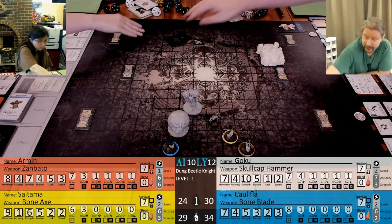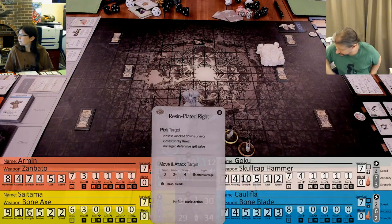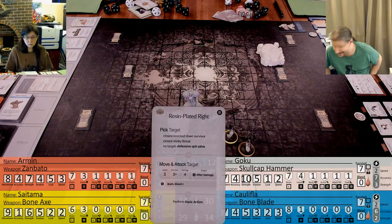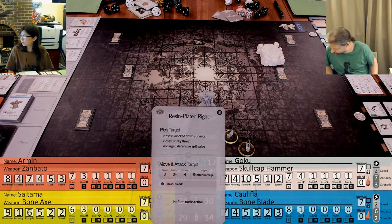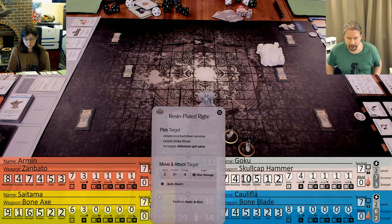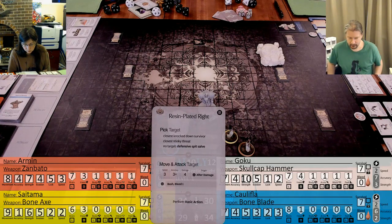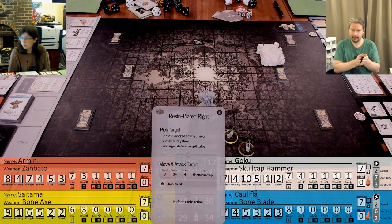Now the AI card. First up, we have Resin Plated Right - closest knockdown survivor, closest stinky threat. Goku, just like we planned. Move and attack, he performs basic action. It's going to be you again at 3 speed, 3 plus 4. We might be able to have your Gloomendi character dash next to him to take the basic action if I get too much damage. I have 5 evasion - accuracy of 8 plus. One hit.